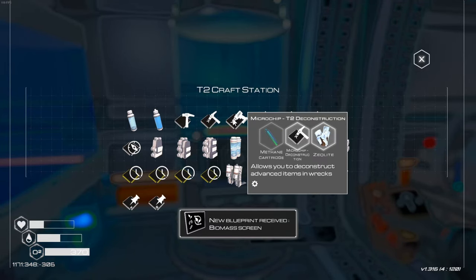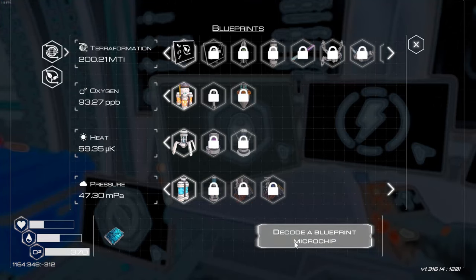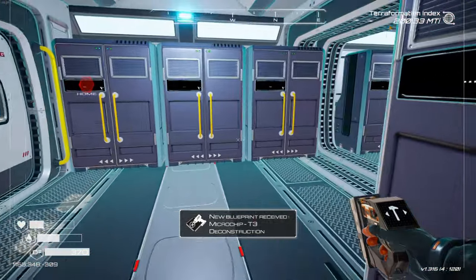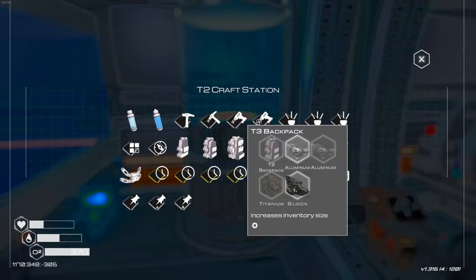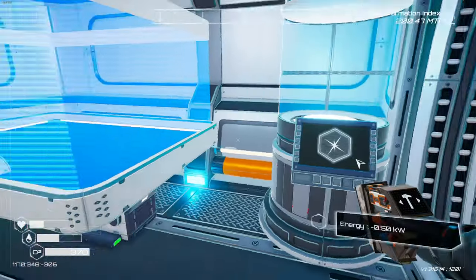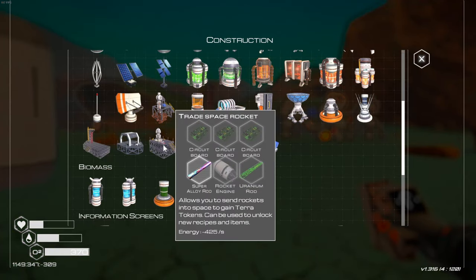I need methane, so we need methane for that. New blueprint — biomass screen. I do have a chip as well. Blueprint microchip three, destruction three. Oh, destruction three. We were going to do destruction two, but we can't do that because you need crystals. So the next step is to create the trader rocket. I need three circuit boards, a rocket, and a uranium rod.